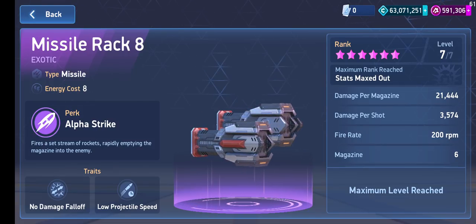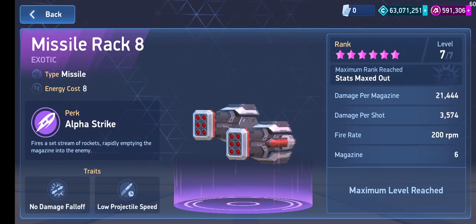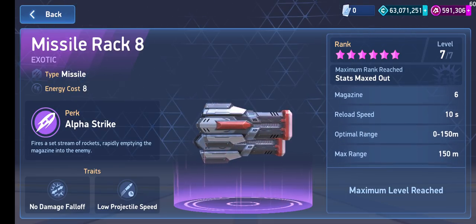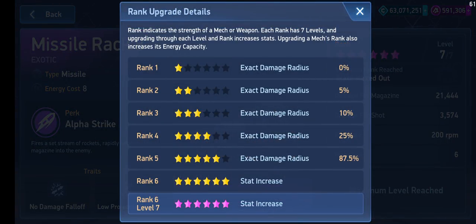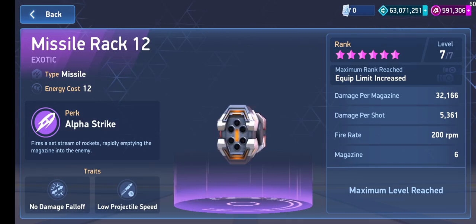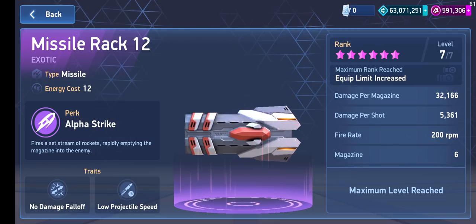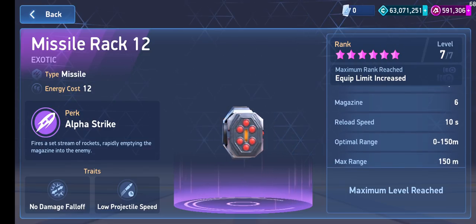Missile Rack 8, if you see, shows damage per magazine. On the test server I have unlimited, so I just maxed it out. Missile Rack 8 damage per magazine is 21,400, damage per shot is 3,574, magazine is 6, and reload time is 10 seconds — all this information. It's Alpha Strike, with different specifications for each rank. Now looking at Missile Rack 12, the damage per magazine before was 21,400 — now it's 32,166. So it's about 30% stronger than the Missile Rack 8. The damage per shot also increased to 5,000, and the magazines are the same, reload speed is the same, everything is the same.